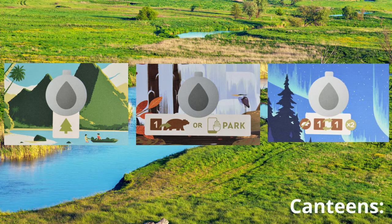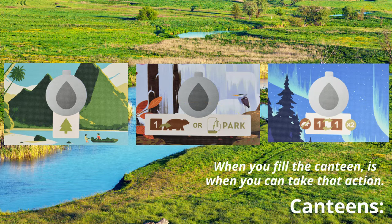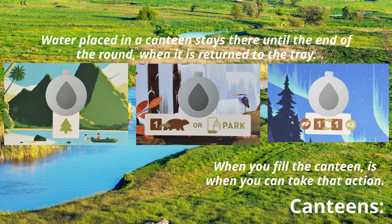Some canteens will allow you to collect other tokens, exchange tokens, or even visit a park. You can use this ability when you first fill the canteen. The water stays in that canteen until the end of the round. At the end of the round, all water is removed from the canteens and returned to the trays.